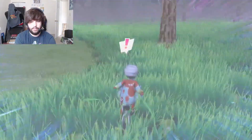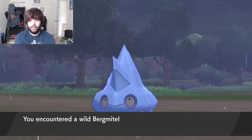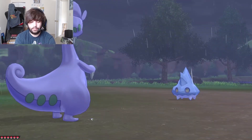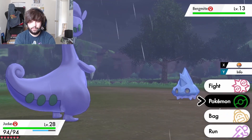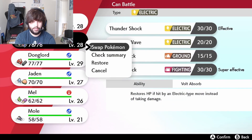What else do we got here? I don't know what this is but we're running into it. Okay, Rookidee - we don't have a nice type so that actually might be pretty useful. I'm just going to switch here into Zoltan.